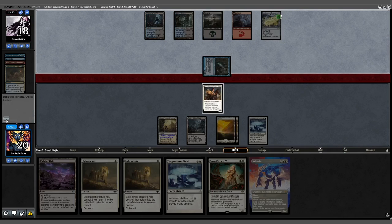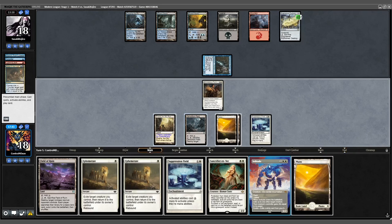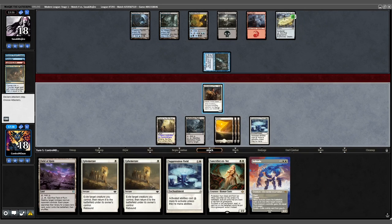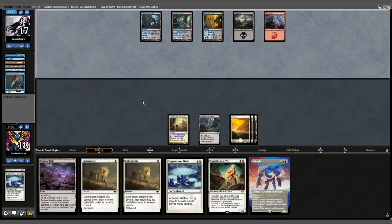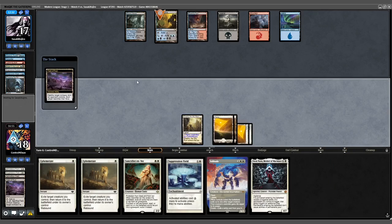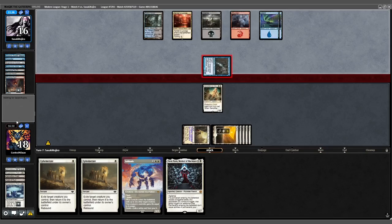Opponent attacks for 2 — we'll just take it, we're at 18. Opponent with Sunken Ruins. We draw another Plains, play it out, and attack for 1. Opponent pops the EE. A few more turns go by without much progress on either side. Of note, I have just played my 7th Plains with a Myriad in play.